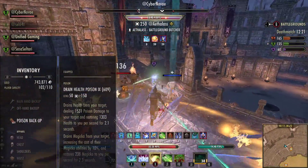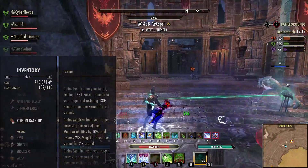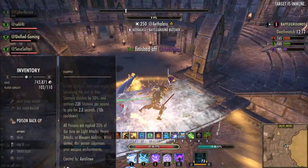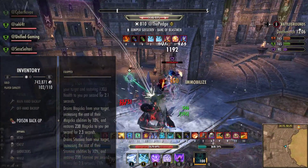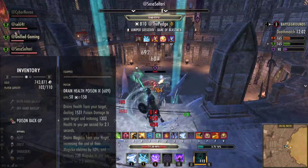We actually use Poisons on this build — I'm using Drain Health Poisons, and they give you Health, Magicka, and Stamina back, which is just really, really cool. They proc on Light Attacks, Heavy Attacks, and Weapon Abilities. So they're really, really worth getting. They are a real game-changer in my opinion.